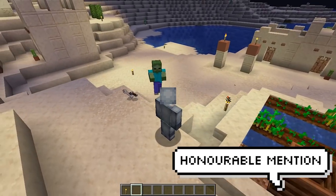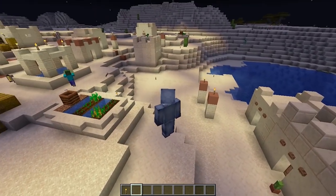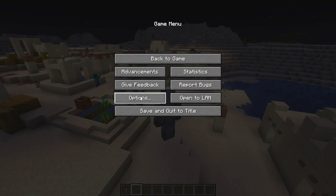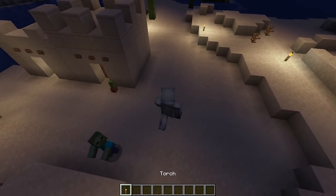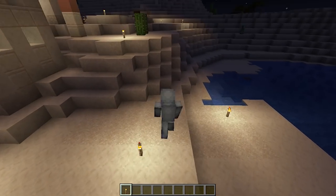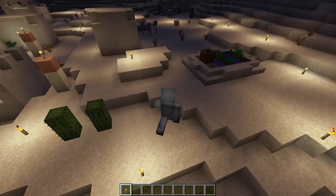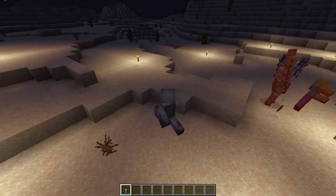This one's an honourable mention. If you ever find yourself wondering why mobs are still spawning in your town or house, consider going into your settings and downgrading your brightness to moody — then you can see exactly where the mobs are coming from very clearly. Having your brightness on max all the time can actually hide how bad your lighting really is, so it's definitely worth changing it to moody every so often just to see if anything's being missed.